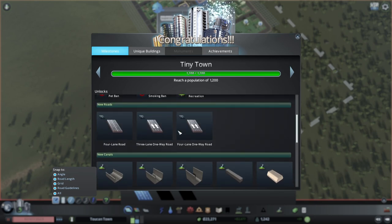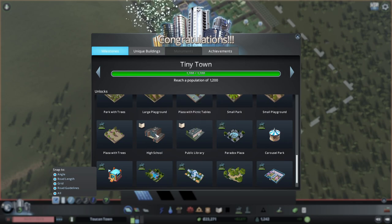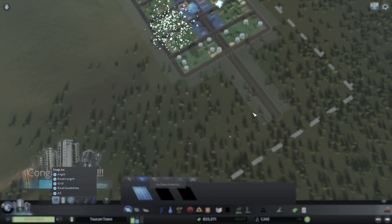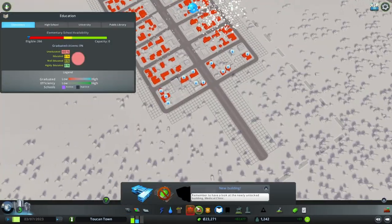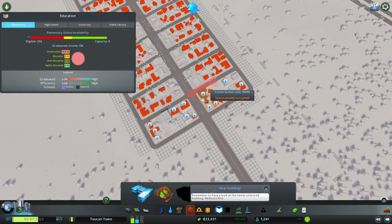Now we can build canals, make parks and plazas, and we unlocked a high school and a library. Let's focus on education now — I'm feeling bad for these people.